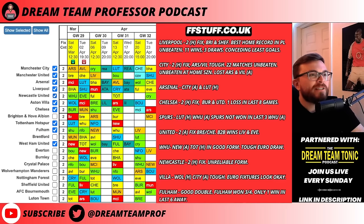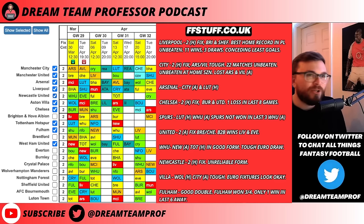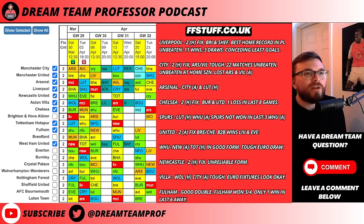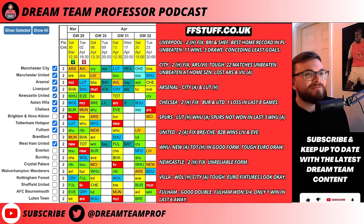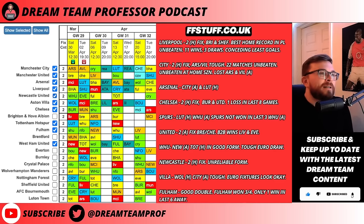Looking further with Spurs, they do have a blank in Game Week 32, which means if you go for Spurs players you'll want to leave them eventually. Man United have two away fixtures — Brentford and Chelsea — but they do have back-to-back wins against Liverpool and Everton, picking up a bit of form now. Man United fixtures are looking pretty good.